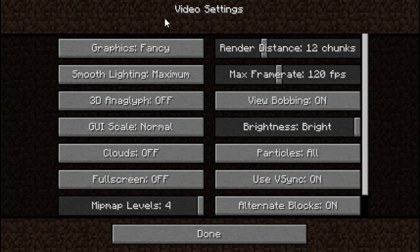GUI scale: normal. Brightness: bright. Dynamic lights: fast. Most of this stuff is pretty self-explanatory. I would just set most of your settings to fast unless you want everything to look fancy. Always have brightness on bright — it's just stupid not to. Some things like frame rate and render distance will depend on your computer. Clouds: always have those off. Not only do they lag out Minecraft, but they're super annoying in Skyblock because there are always white clouds across your island.